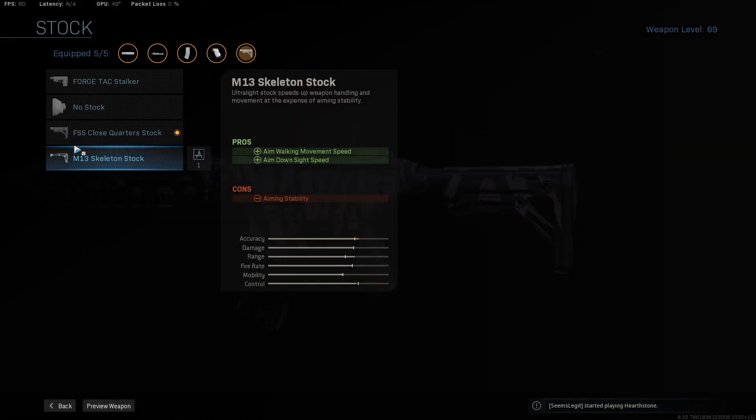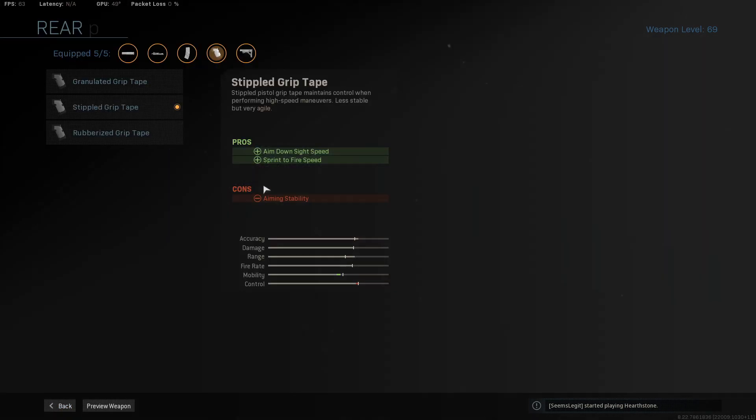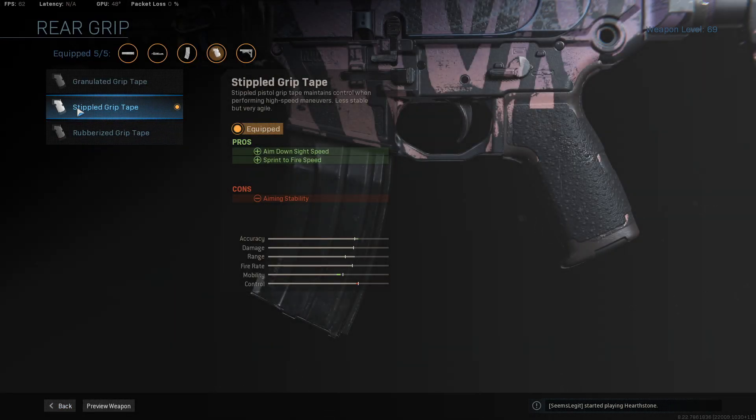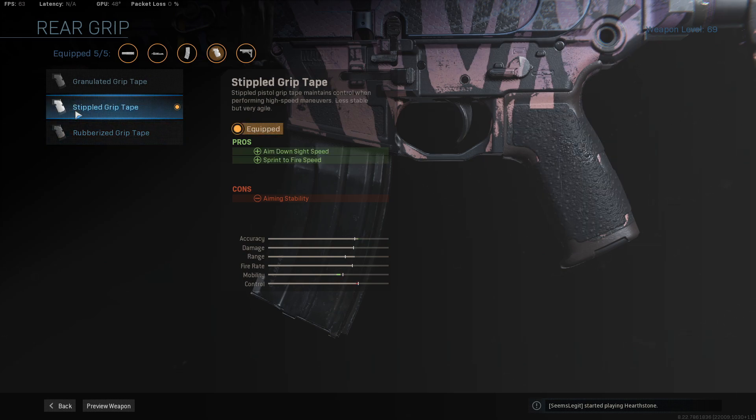Moving to the stock slot, we have the FSS Close Quarter stock for extra aim down sight speed — about a 70 millisecond increase, which is very powerful. It combines very well with the stippled grip tape for aim down sight speed and sprint-to-fire speed. I've seen people using the rubberized grip tape for recoil control, but it's only about a 4% increase, so most of the time it's not worth it — the stippled grip tape is always better here.